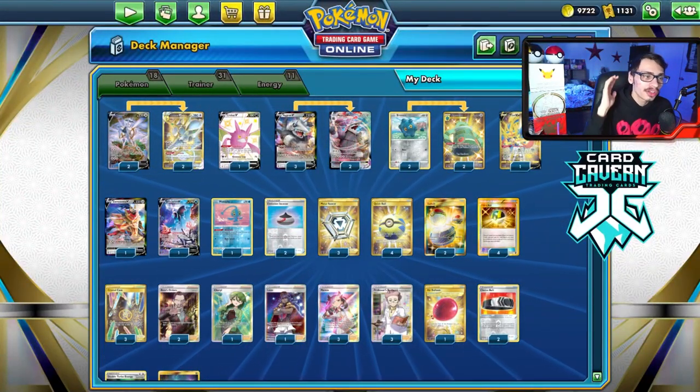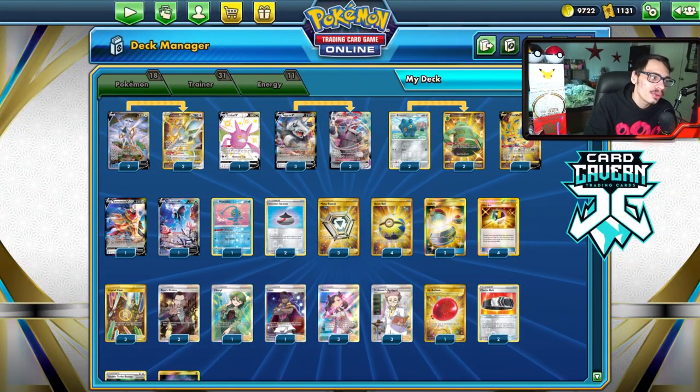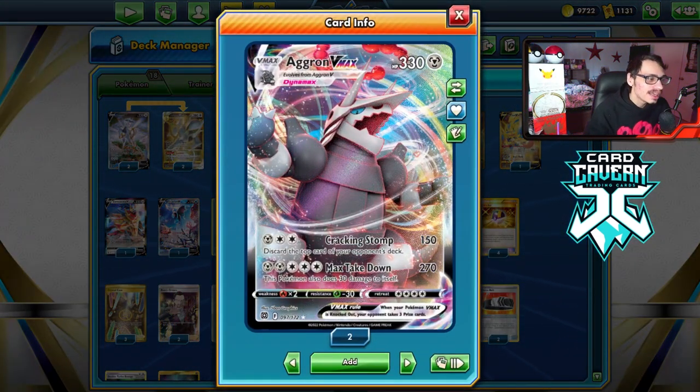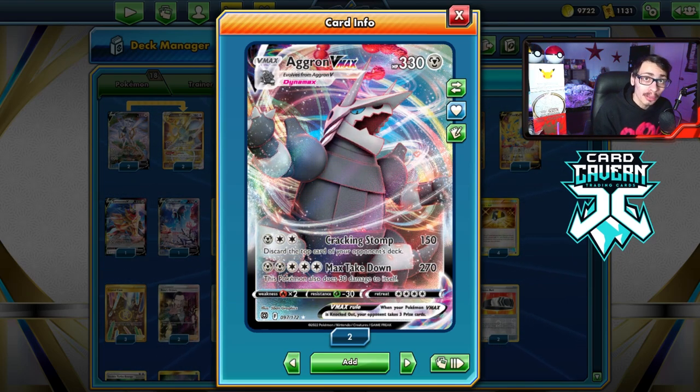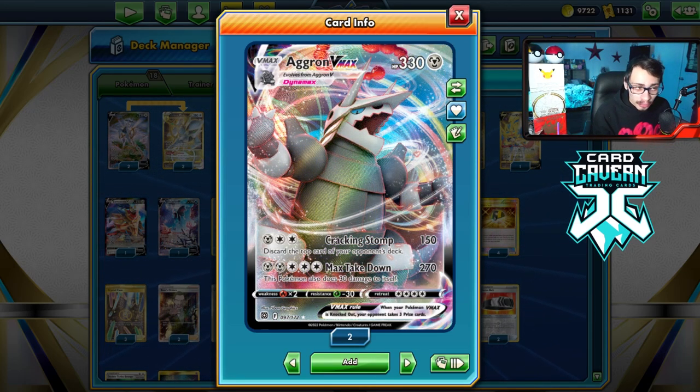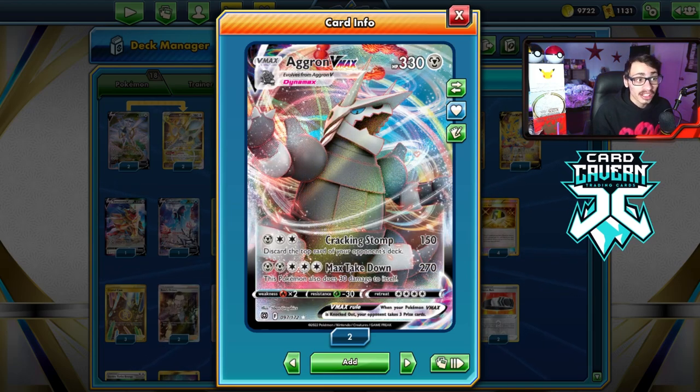Welcome back to a brand new PTCGO Brilliant Stars video. Today we're taking a look at the brand new Aggron VMAX. This card is a beast — it's got two attacks, 330 HP, and it works with the new Double Turbo Energy. Its first attack, Cracking Stomp, does 150 damage and discards the top card of your opponent's deck.